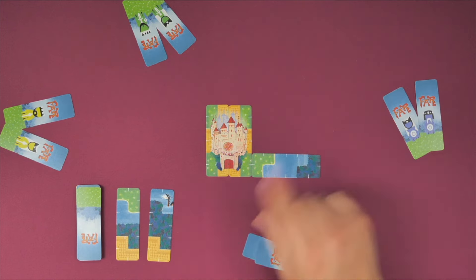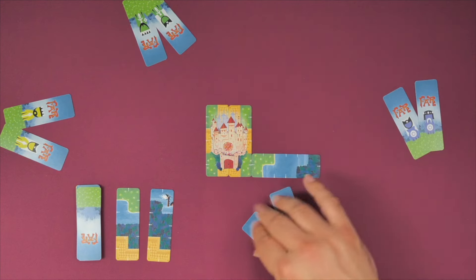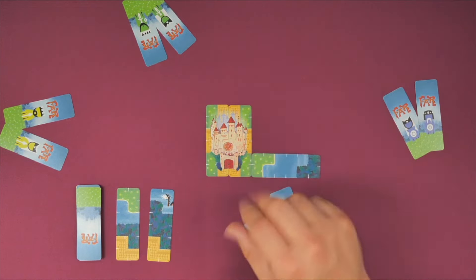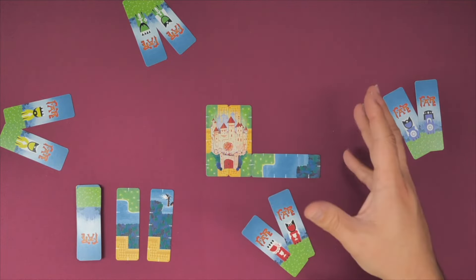Also, if a land area goes above five, it will be worthless to me as well. The area that has the king and the queen of your color will be an additional area you score — above and beyond the best one of each type that you can see. But if it goes above five, it will not score.